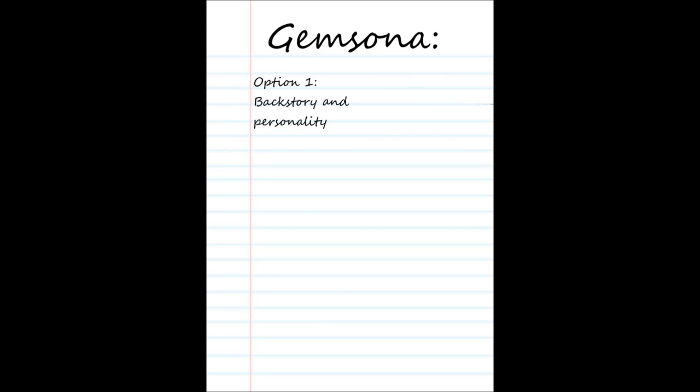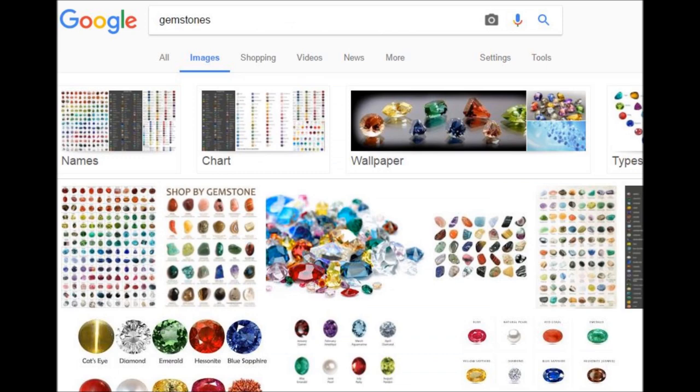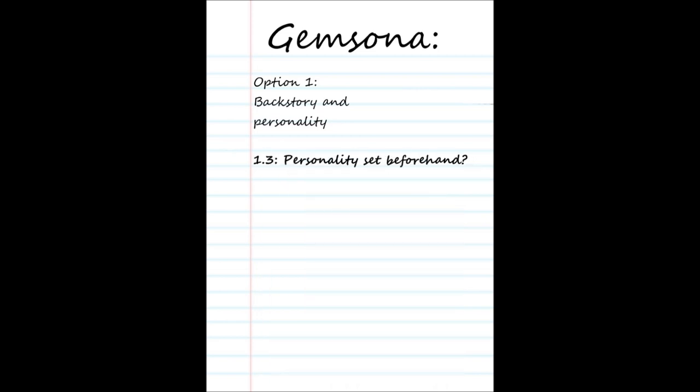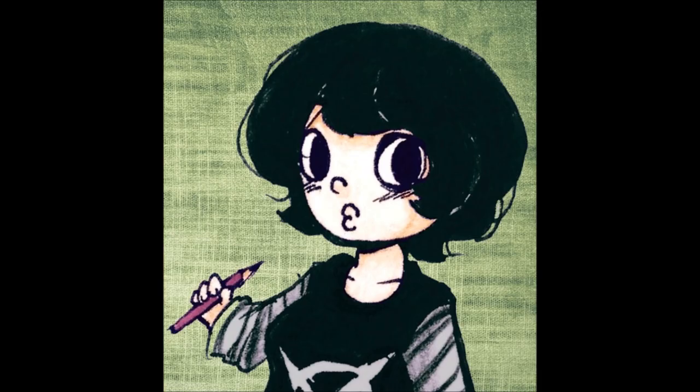To start the creation of our OC we should pick a gem. To find a suitable gem for you, you should Google for gemstones. It is best to take a gem that isn't too popular so your OC doesn't have a lot of competition in the gem OC field. Once you have decided, a little bit of the personality of your gem has already been set — just like the crystal gems, your gem has a power in real life that defines most Steven Universe characters.